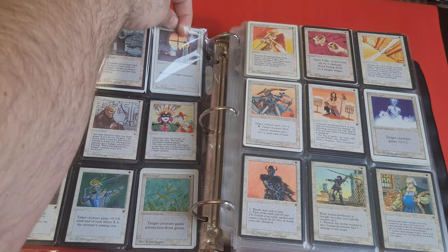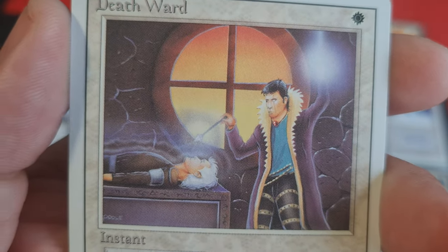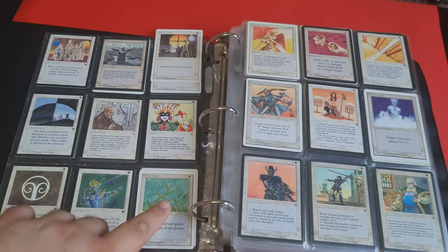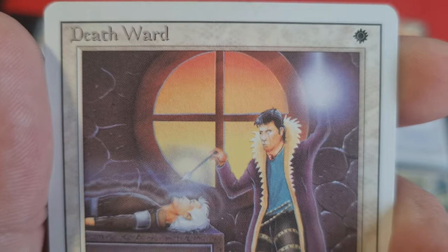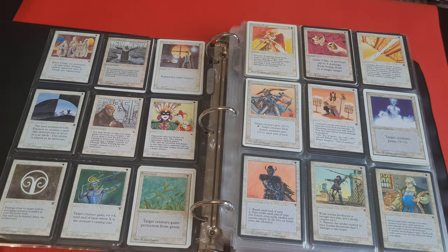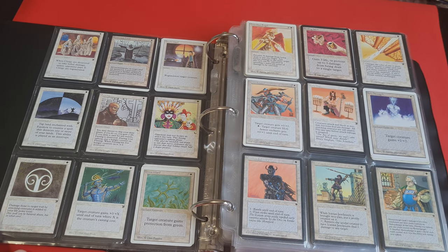There is one interesting card that is a kind of a surprise — it is a combo breaker. You remember the white ward cards we just looked at, such as Red Ward and Green Ward. So, this is Death Ward, which is by itself a pun. It is not an enchantment, it is an instant. It also costs one white mana, but it regenerates a target creature. I'll talk about these combo breakers, because there are a couple of series, even within Old School Magic.